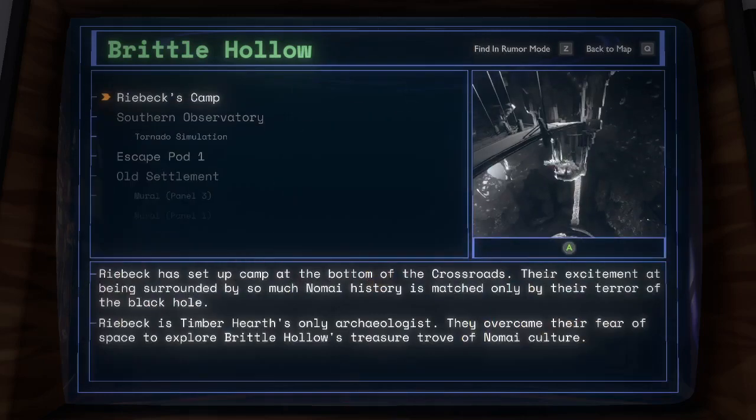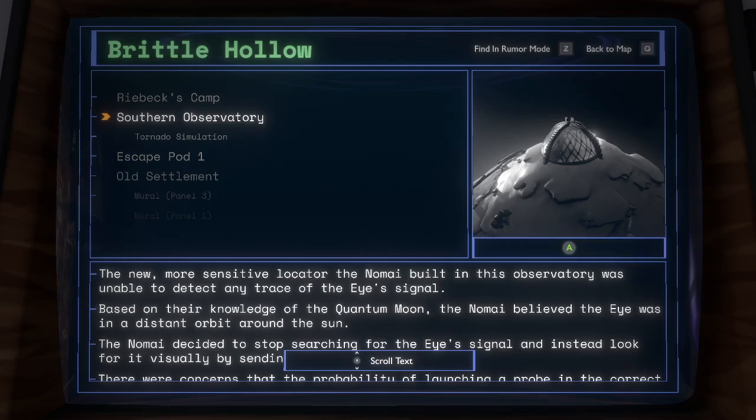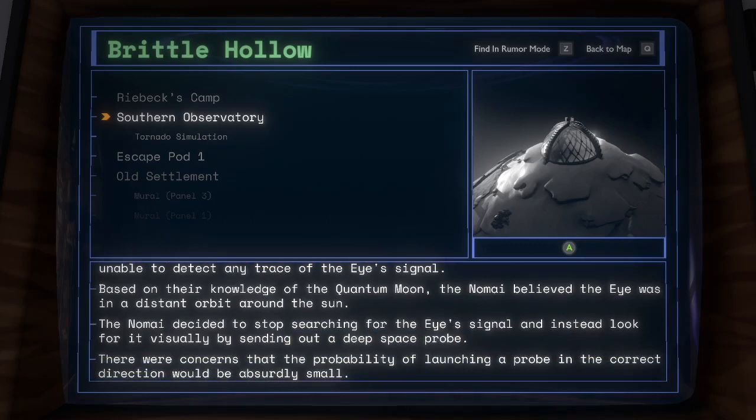Brittle Hollow. Rebek's Camp: Rebek has set up camp at the bottom of the crossroads. Their excitement at being surrounded by so much Nomai history is matched only by their terror of the black hole. Rebek is Timberhearth's only archaeologist; they overcome their fear of space to explore Brittle Hollow's treasure trove of Nomai culture. Southern Observatory: the new, more sensitive locator the Nomai built in this observatory was unable to detect any traces of the Eye's signal. Based on their knowledge of the Quantum Moon, the Nomai believed the Eye was in a distant orbit around the Sun. The Nomai decided to stop searching for the Eye's signal and instead look for it visually by sending out a deep space probe. There were concerns that the probability of launching a probe in the correct direction would be absurdly small. Tornado Simulation: most cyclones on Giant's Deep rotate clockwise. These are the cyclones the Nomai used to send components into orbit. There also exists a rare type of cyclone that spins the opposite direction and pushes objects beneath the waters and below the current.